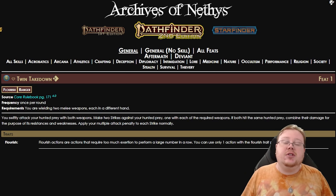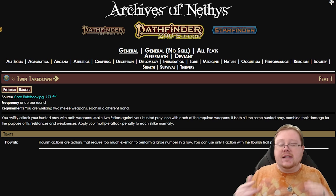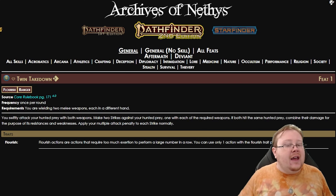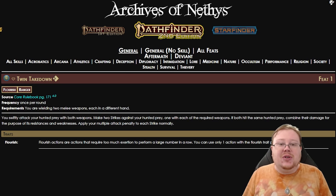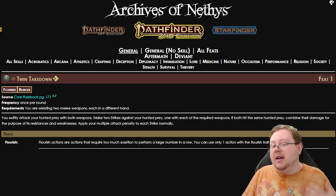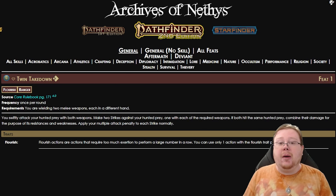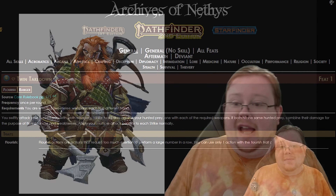All of this combines to let the Ranger adjust their playstyle very specifically. Want to be a ranged Ranger? There are feats for that. Want agile, fast weapons and dual-wielding? Flurry has you covered with tons of extra attacks. Want a massive weapon or heavy crossbow? Precision lets you lay on huge damage even striking once per round. Combined with the option to take an Animal Companion, the Ranger is very versatile — probably one of the strongest classes in the game and, in my opinion, one of the best classes for beginners, as it lets you experience so many fun aspects of Pathfinder 2nd Edition.